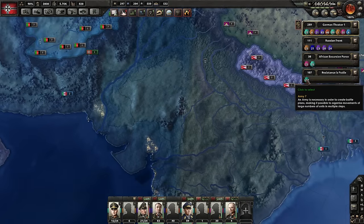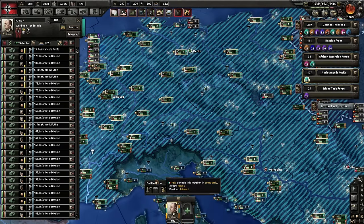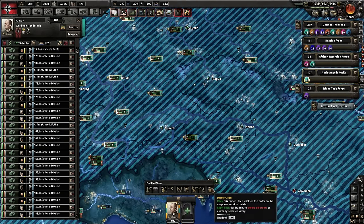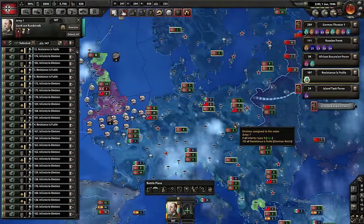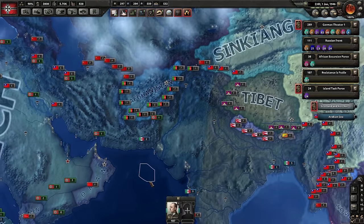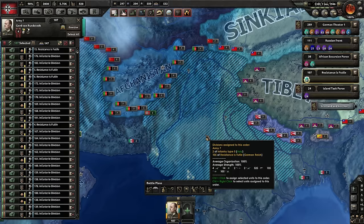An additional thing — and this may be asking for too much since Paradox doesn't want to automate everything — is a suppression battle plan button. You'd assign your army to a suppression command and it would automatically send them to locations that are high in resistance. Is that too much automation? Maybe. Is the suppression management minigame fun? No, definitely not. Would automating it make the game better? I think yes. I'll leave it to the developers to decide.